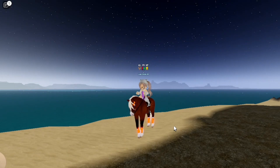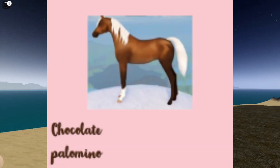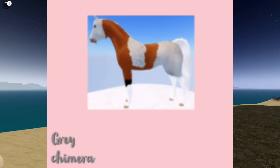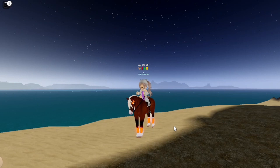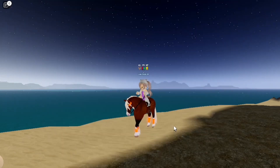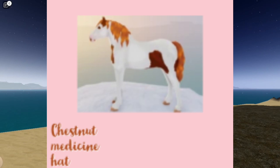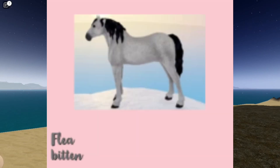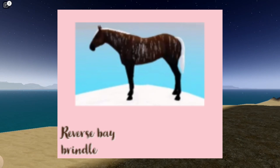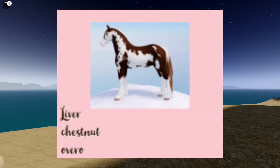The 12 are: Chocolate Palomino, Sooty Buckskin, Bay/Gray Chimera, Bay Brindle, Gray Brindle, Black Overall Splash, Steel Gray, Chestnut Medicine Hat, Flea Bitten, Black Reverse Dapple, Reverse Bay Brindle, and Liver Chestnut Overo.